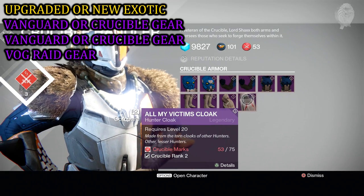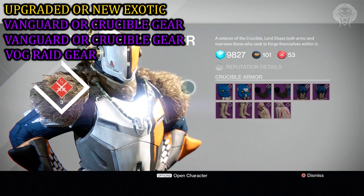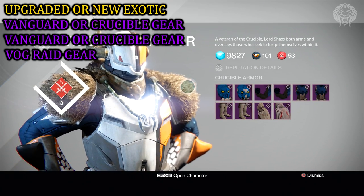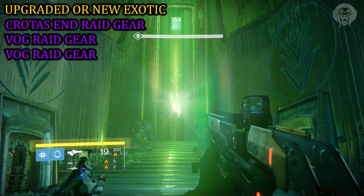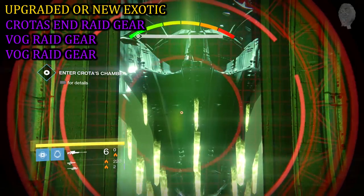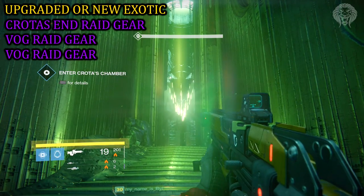Alternatively, you can use one of the upgraded exotics with 36 light combined with two Vanguard or Crucible pieces and one normal 30-light piece to reach level 31. Or if you've done the raid and got one raid piece, you can combine that with an exotic and only two normal pieces of armor — you won't even need the Vanguard armor at all. Those are some of the combinations available.